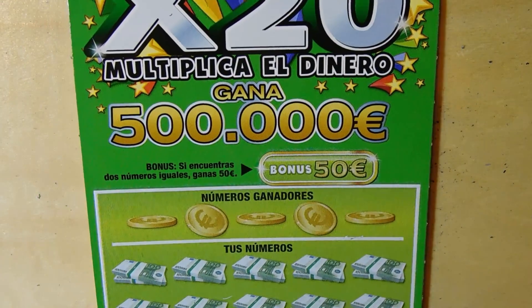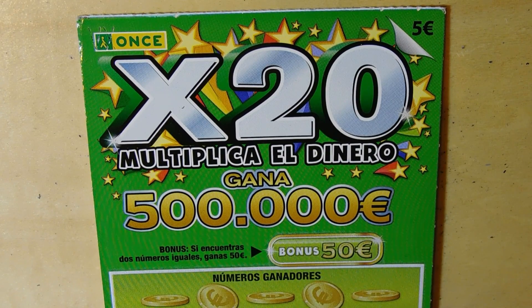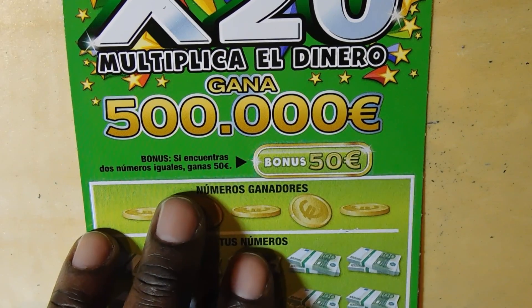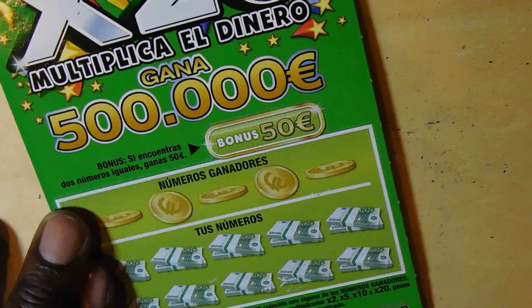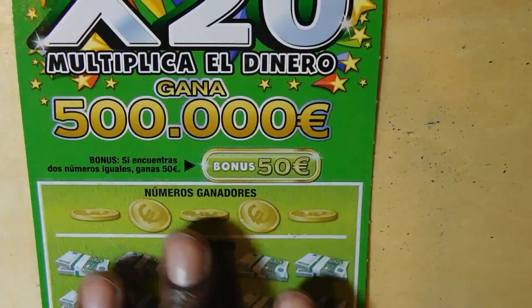Another winner there — but I really don't know how I would check these, since they don't have a scannable barcode and I can't download the app because it says I'm not in the area. Now moving into the 5-euro tickets — this is the X20. There's a bonus: if you get equal numbers, you win 50 euros. There are multipliers of 2x, 5x, 10x, and 20x. Ticket number 1, purchased in Poblenu.